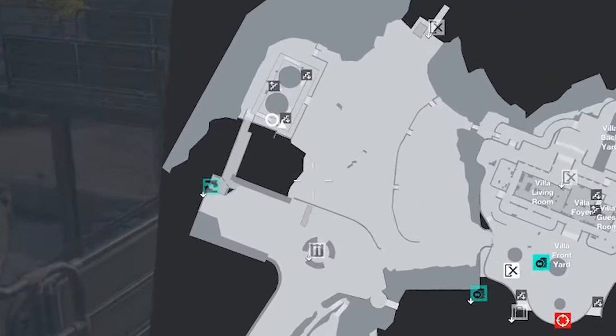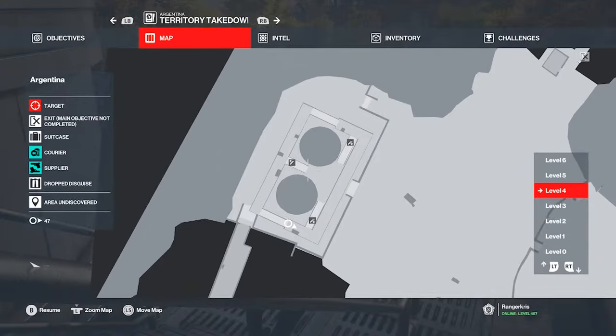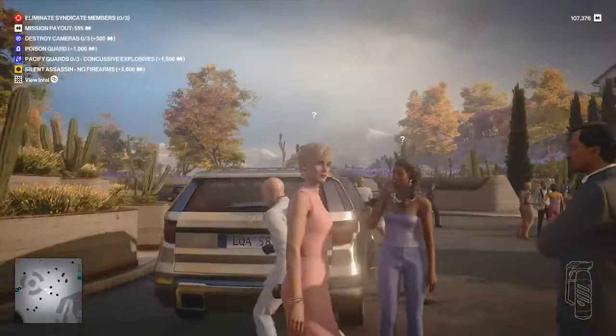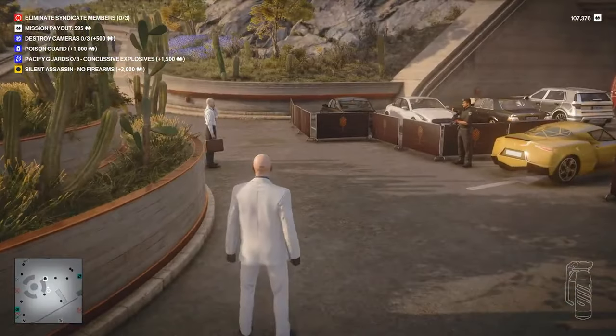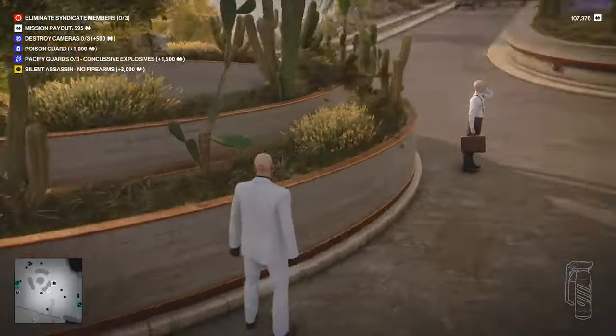You're going to see this weird looking structure on the west side and that's where we're going to go. First thing you do from the standard starting location is run around until you see this lawyer dressed in white.